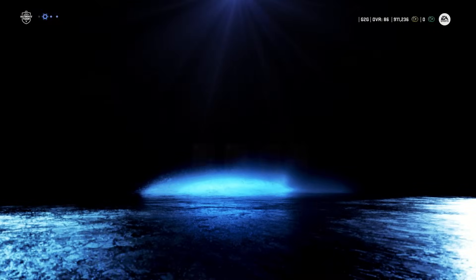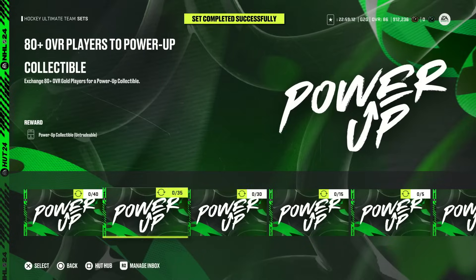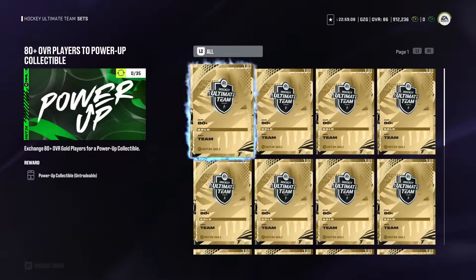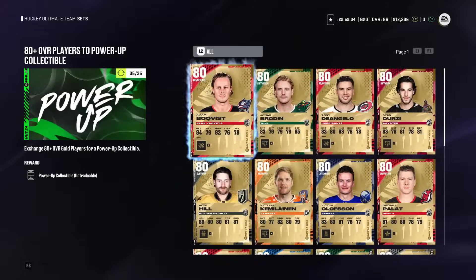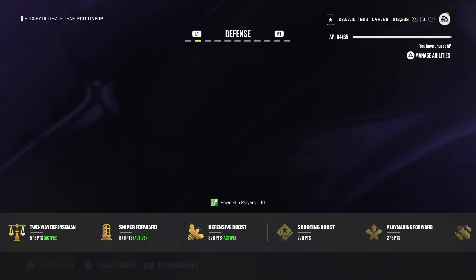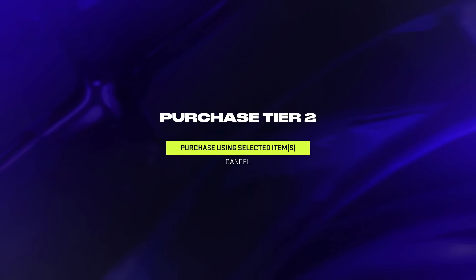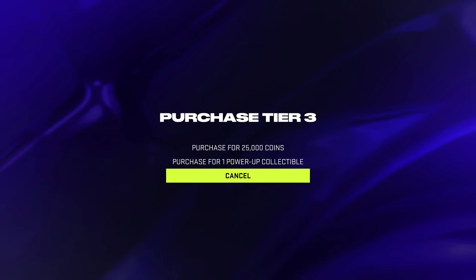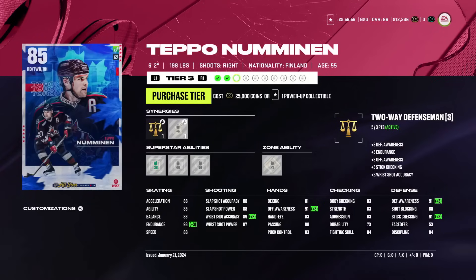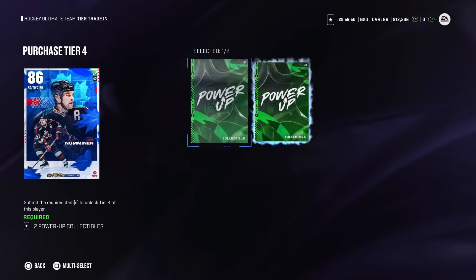We have our free pack — a thousand coins, I'll take that. Making a few more power-up collectibles. I thought icons would be better, but let's go ahead and just make a few more power-ups so we can upgrade Numenen. He's on the team now — we'll upgrade him a bit, and he'll be an 86, which isn't too bad. Is the next one a speed boost? It is — oh yeah, that's awesome. Numenen at 86, I'm happy.